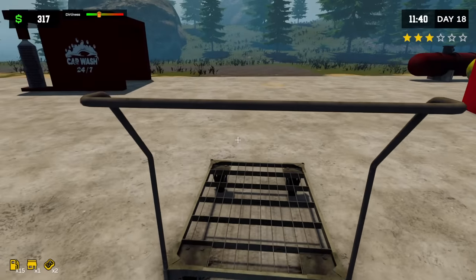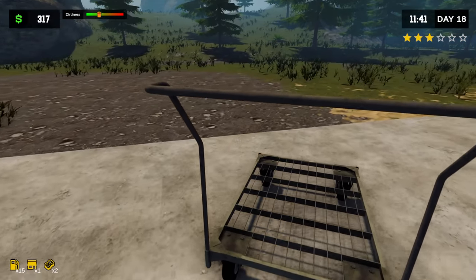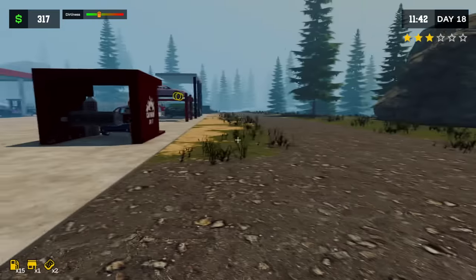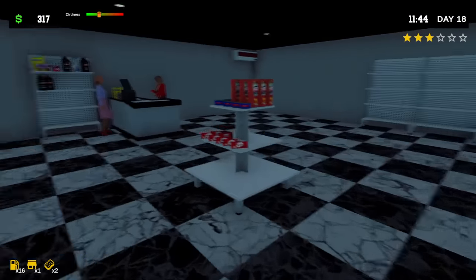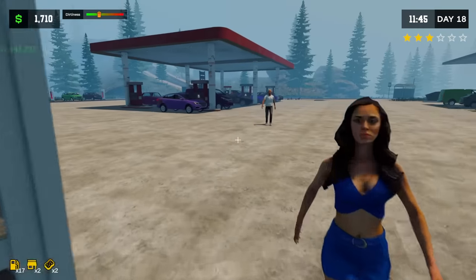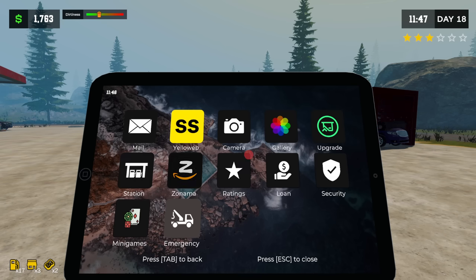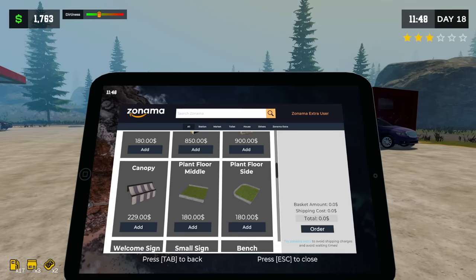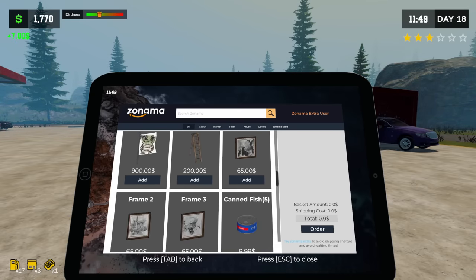All right, watch out — coming through with the cart, try not to run anybody over. Beep beep! I guess we need to stick it over here so the cars don't run it over. I need to go collect some money here because I need to buy a bunch of trash cans. Oh my goodness, we already have 1400 over here. We could buy a buttload of trash cans! Man, it's just going so well right now.